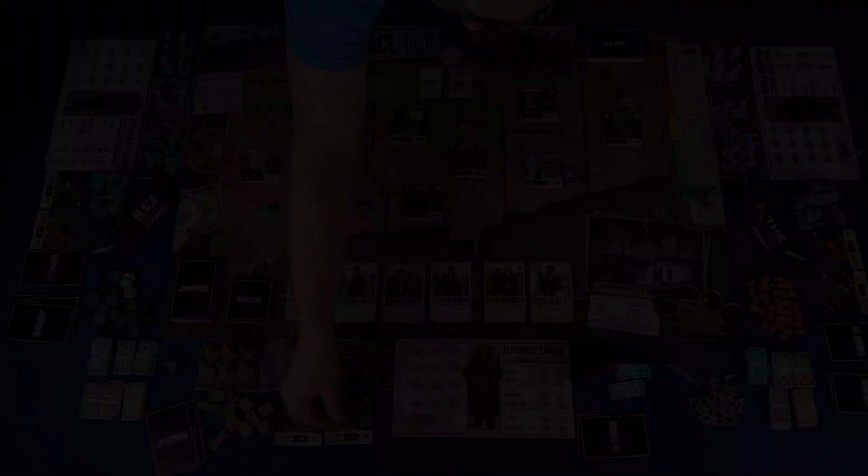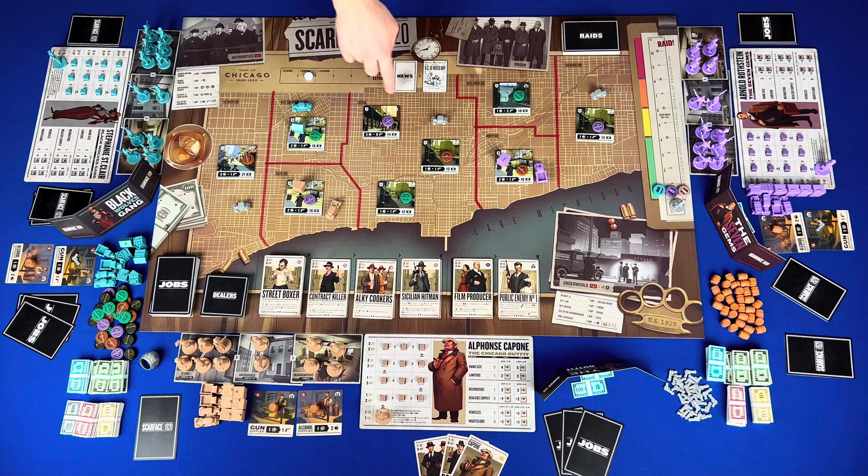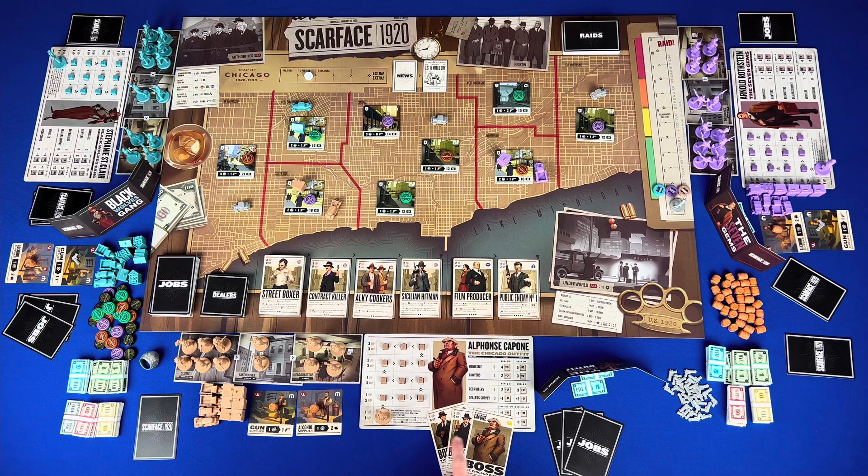Now let's take a look at the gameplay. A game consists of a number of player turns until the prohibition end news card is revealed. On a player's turn, players will take turns based on the cards in your hand — action or reorganization. If you start your turn with the family ring, you will get a number of money based on the number of players. For the action turn, if you have cards in your hand or deck, you will carry out four steps. Step one, lay out your plan — play any number of cards from your hand. If you play greater than two, you would go up the crime rate track one for each card above two. If a raid is triggered, carry out that raid immediately.